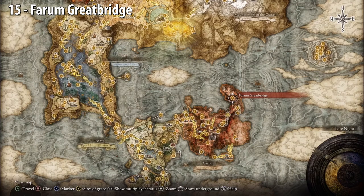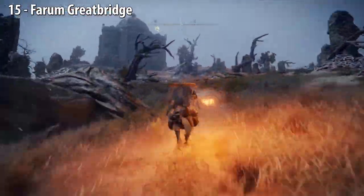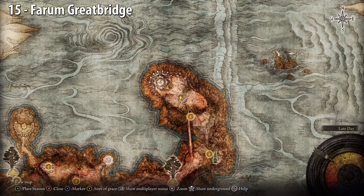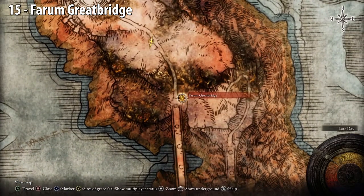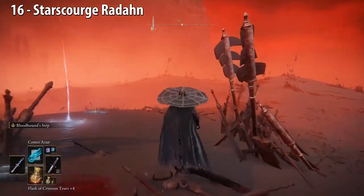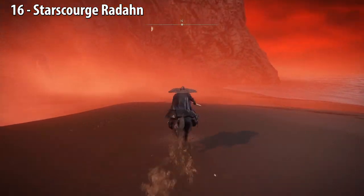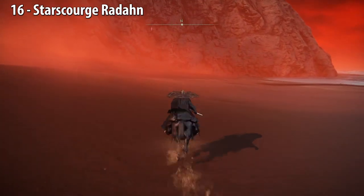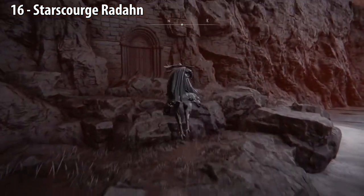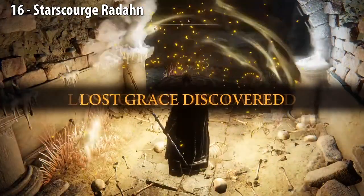Forum Great Bridge — head northwest up the hill. Star Scourge Radahn. You unlock this site of grace after beating Radahn. Go north towards the mountain, past the door to the War Dead Catacombs. It helps to have the Bloodhound Step if you don't have that already. You can get that by killing the Night Cavalry during nighttime at Lenne's Rise in Caelid.